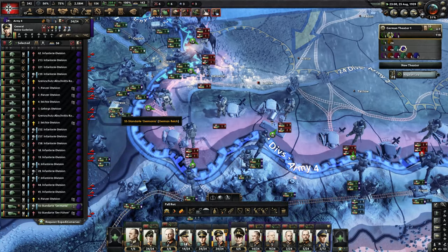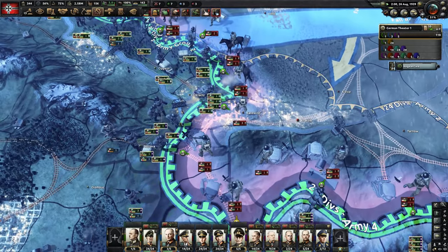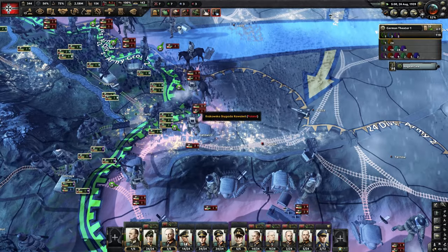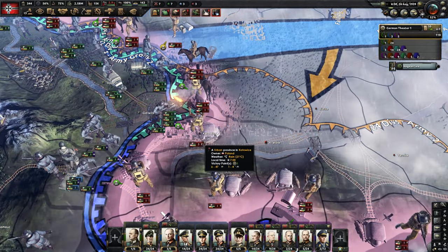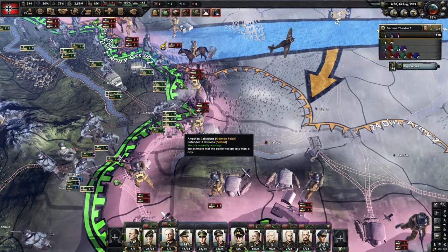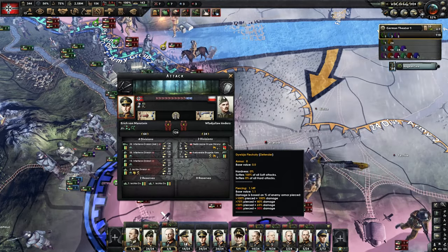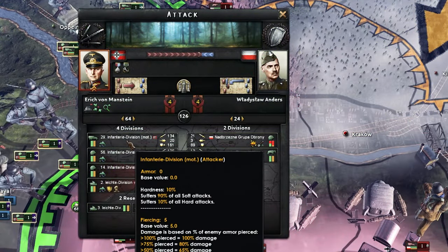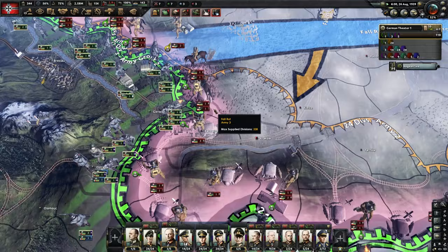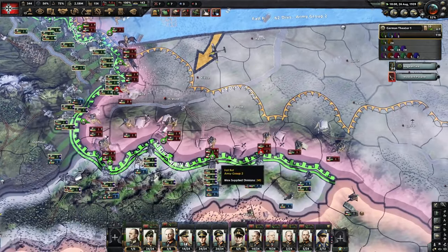These guys are actually winning, which I don't necessarily want — I just want them to pin the units down. We're now getting a collection of panzers in this area. We're using three infantry units to pin down three enemy divisions, so while they're pinned they cannot interfere with our panzer advance. We're only up against two divisions — one infantry, one cavalry — and we've got four in the attack including motorized and a panzer, with two more panzer divisions in reserve. As soon as we break through it's important we keep the panzers moving.